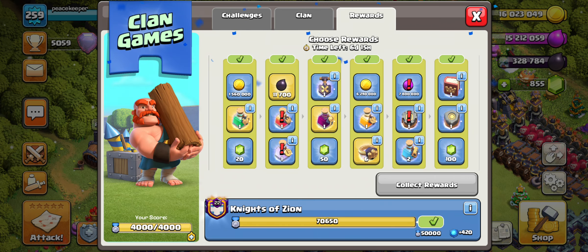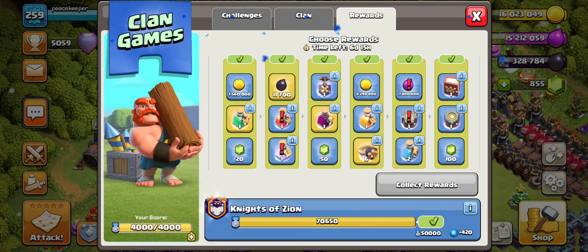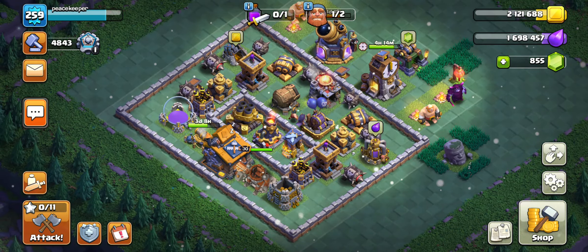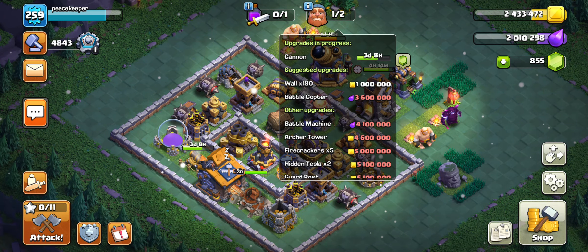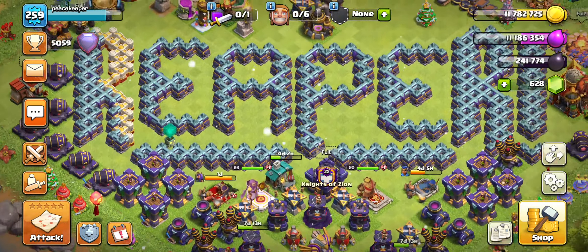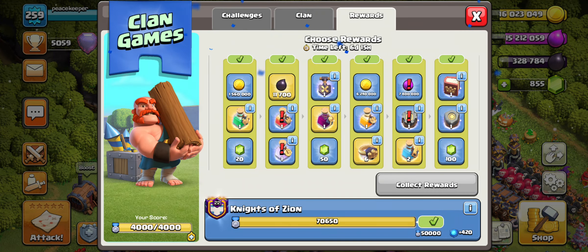On the second to last tier we have builder potions, a rune of builder gold, and some Elixir. I haven't really touched Builder Base much other than just doing Clan Games, and I do have a builder there. I've just not been doing much on that side. I might as well keep working on my own village — I do play it on live stream, mainly grinding and keeping builders busy. But I'm going to take the builder potion because I want the builder potion for right now.